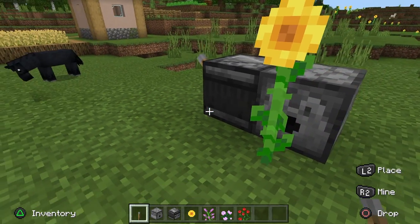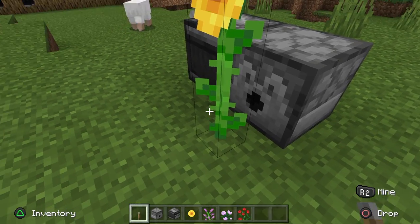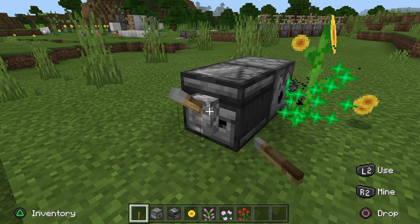Basically what's going on is that dispenser is full of bone meal on the inside, and when the bone meal is dispensed it actually duplicates the sunflower and spawns in a new one. It's not a glitch — it's just a feature of how the game works. You flick the lever and it will spawn in new sunflowers.